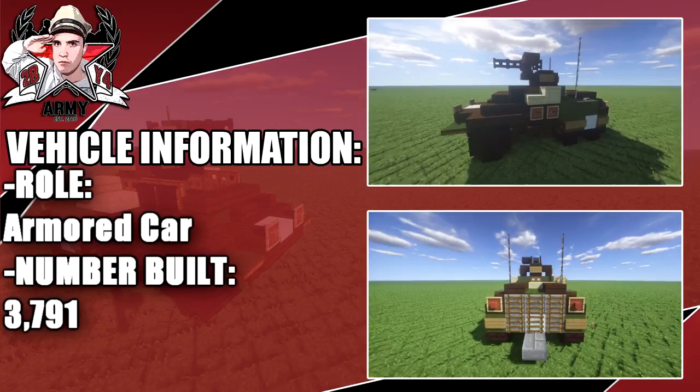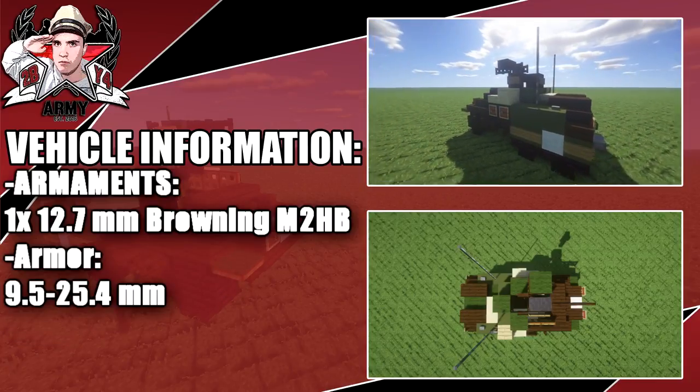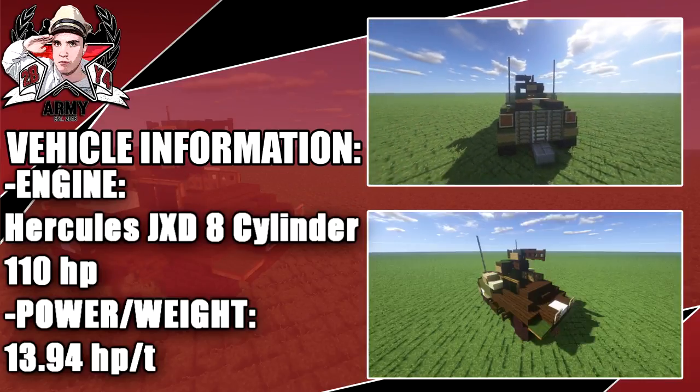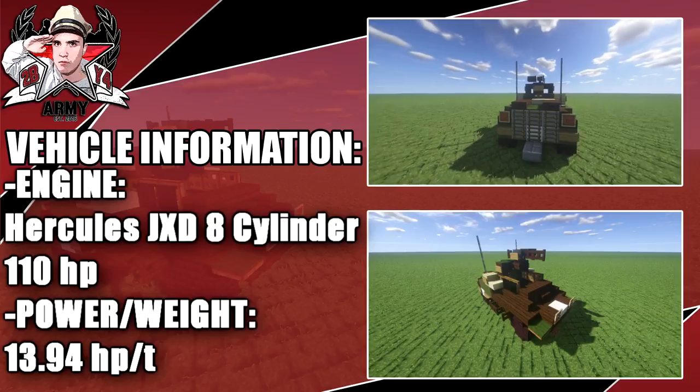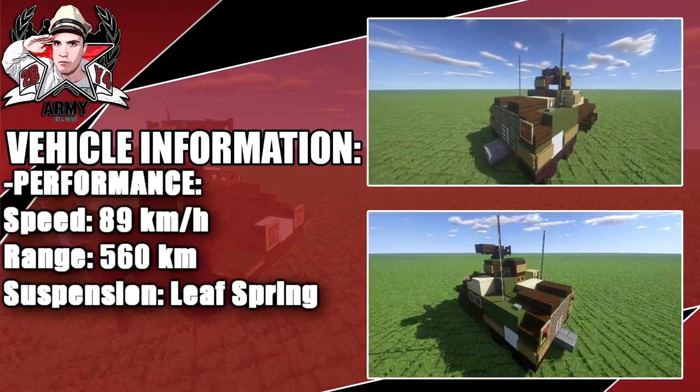Its role is an armored car and the number built was in the 3700s, almost in the 3800s. Armaments include one .50 caliber Browning machine gun. Engine you can see right here — a total of 110 horsepower. Moving on over to its performance, at a max speed of 89 kilometers per hour.